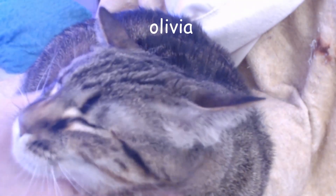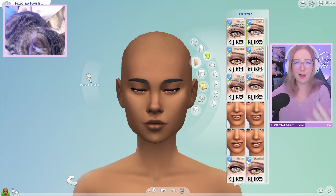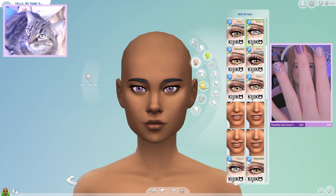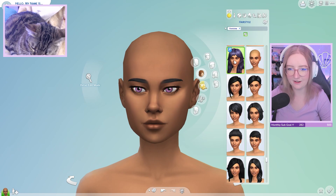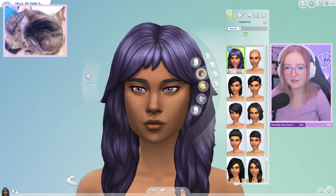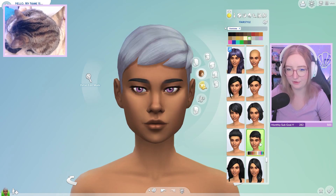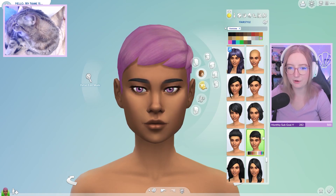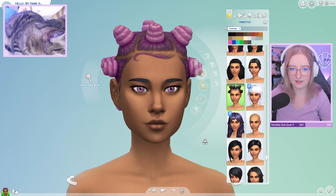I got my nails done for Valentine's — they have little hearts on them. Now we have to choose the hair and I'm really nervous about this because I feel like hair is so important on a sim — it gives them their whole personality. We're gonna make it purple.